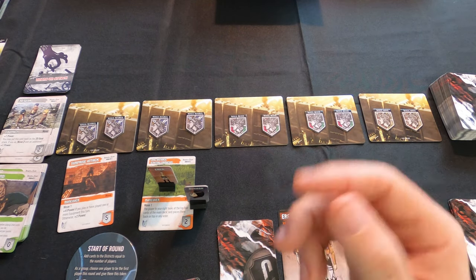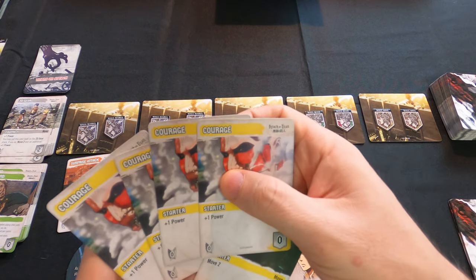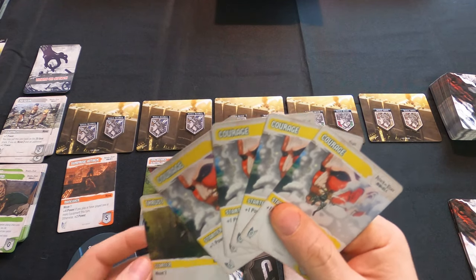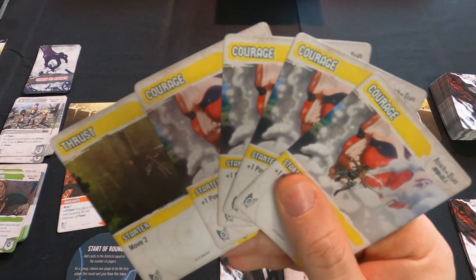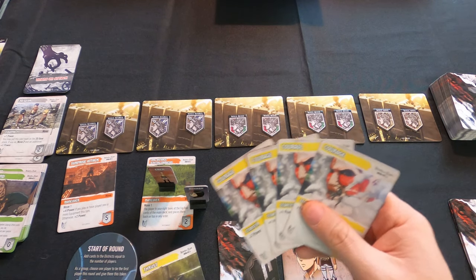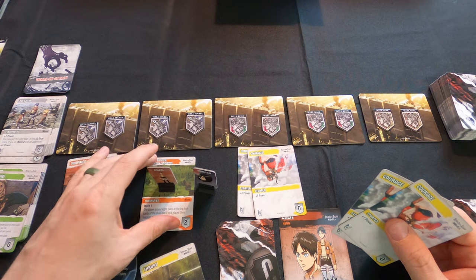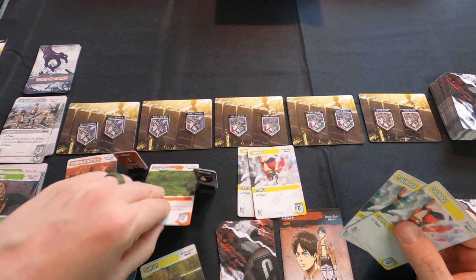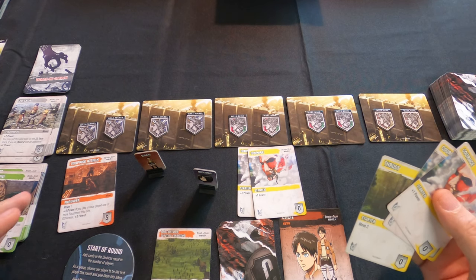Power in this game is money — it's also used for attack. I've got four Courage and one Thrust card. A Thrust gives you two maneuvers. Since Aaron has four power, I'm going to spend two of it to buy Long Distance Scouting Information and put that in my discard.